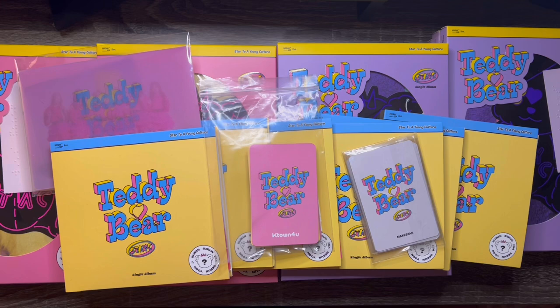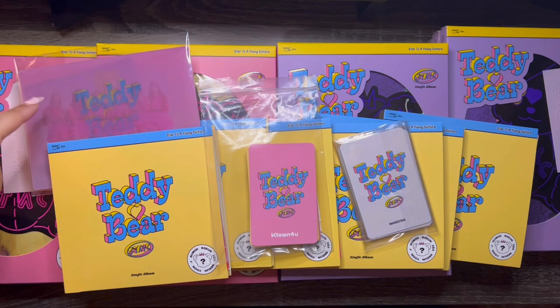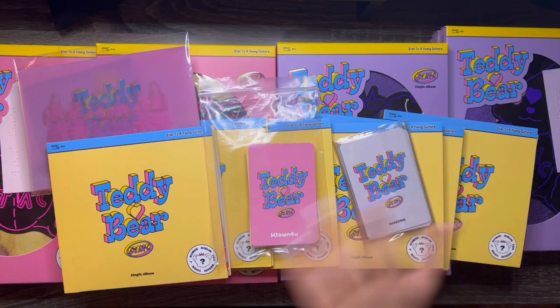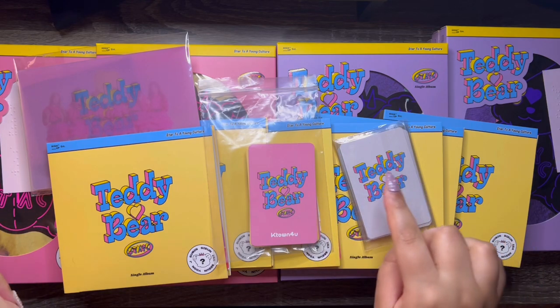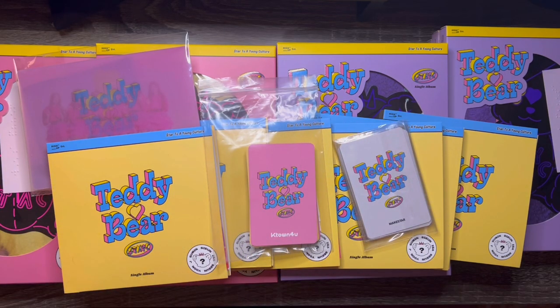These ones I got from K-town, Makestar, and Weverse, so I have the K-town POBs right here, the Makestar POBs, and the Weverse POBs over here. We have three sets of POBs and I'm pretty sure they gave me all six because I ordered enough albums to get all six POBs. I'm so excited to see the album cards because they look so cute — I'm excited for the POBs and the album. This comeback is so good, so I'm ready.